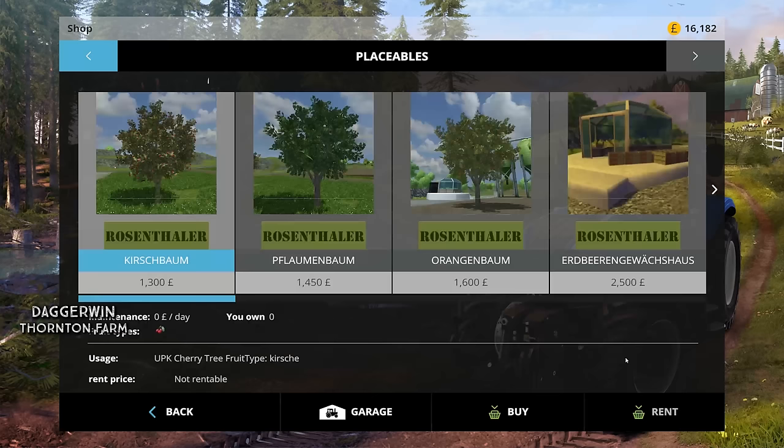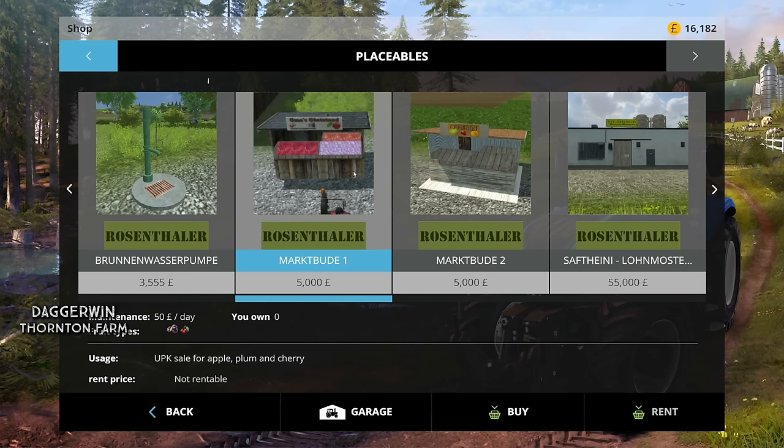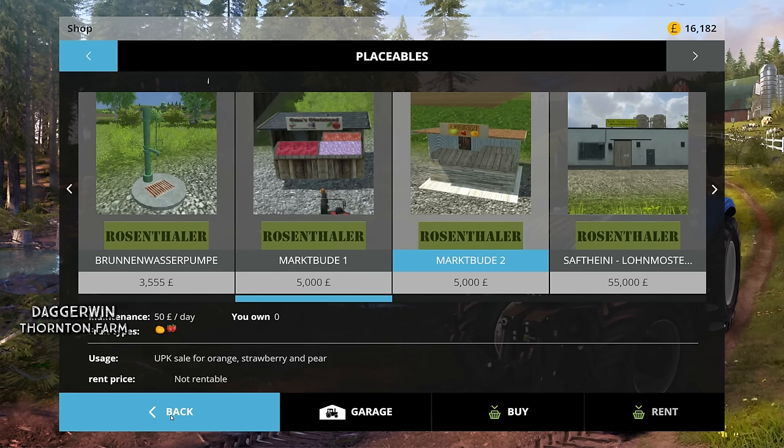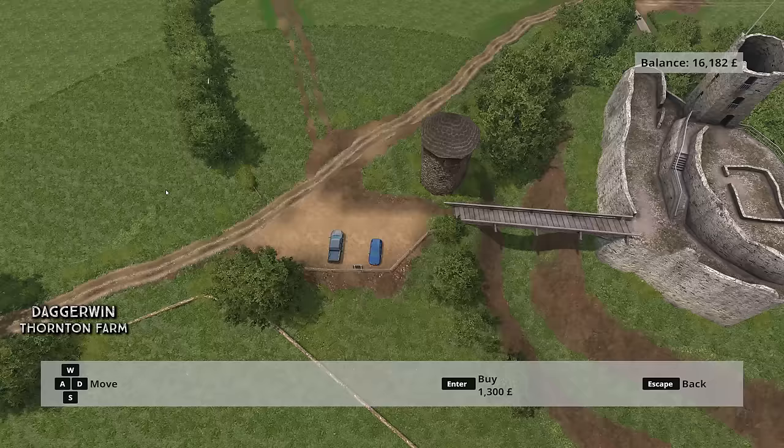Let's go into the mod folder and find our fruit and berry mod — most likely a placeable. Here we go. We've got cherries, we've got plums, we've got oranges, and we've got strawberries. We then have a spring water pump and two sale points: one for apples, plums and cherries, and the other for oranges, strawberries and pears. I think everything here can be grown in the UK except for oranges, although you might be able to do it in a polytunnel or big greenhouse.